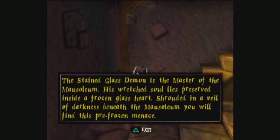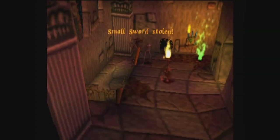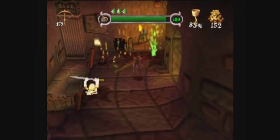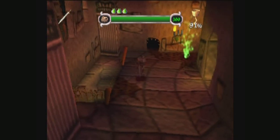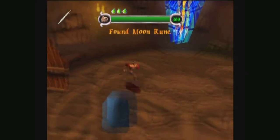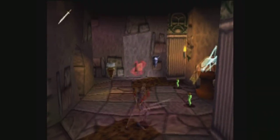The stained glass demon is the master of the mausoleum. His wretched soul lies preserved inside a frozen glass heart. Shrouded in a veil of darkness beneath the mausoleum, you will find this pre-frozen menace. So I guess that kinda explains the stained glass demon. At first I kinda just thought he was a demon that lived in the glass, but really, you're the one who frees him — in order to fight him, you must free his soul from underneath the mausoleum. Is it your fault that he kind of rampages? Well, you have to do it to exit the place, and it's another evil demon you need to take down.